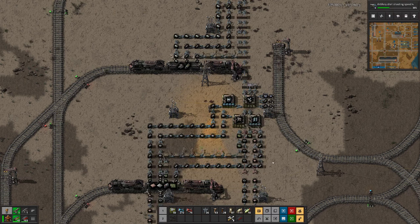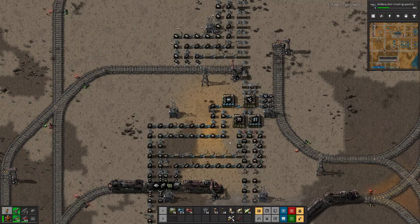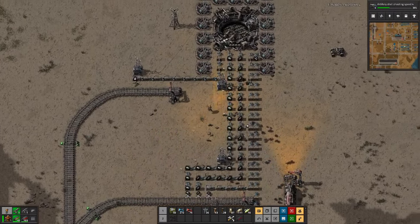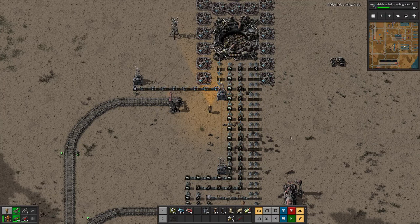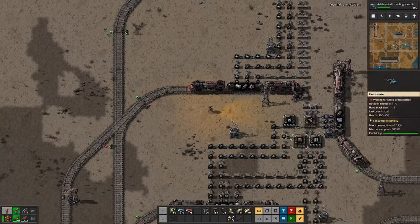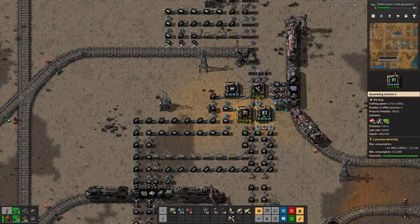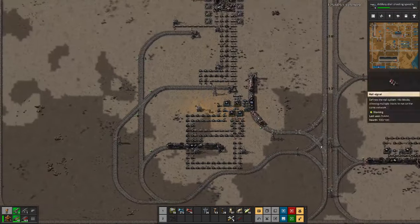Hello everyone, welcome back to Beltless Factorium. My name is Hanzus T. Last time we dealt with our satellite production, tried to get that in order so we produce enough satellites to continuously be able to launch rockets — or launch rockets as fast as we can build them — not that rockets are standing on the platform waiting for a satellite. I think the slow part is still solar panels, but at least for the moment we have that sorted.